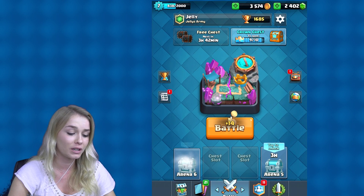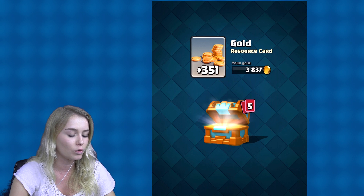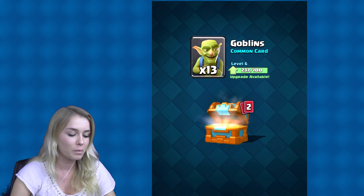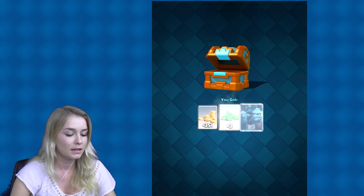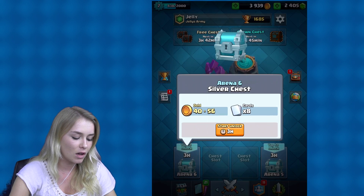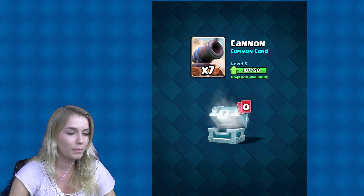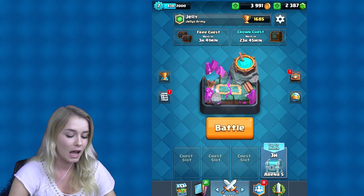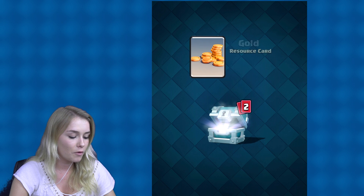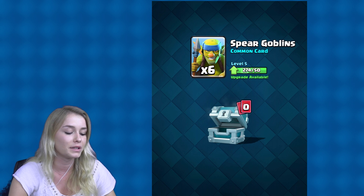I keep on getting silver chests, which really, really suck. But let's get the crown chest open — hopefully I'll get some cool new stuff. Some more gems, minion, minion horde again, goblins, minions, rockets — and that was it. It wasn't that interesting, actually. Let's unlock these two last ones. Some more gold, minions. And this one: some more gold, minion horde again — I only get like one of them, so it kind of sucks. Some more spear goblins.